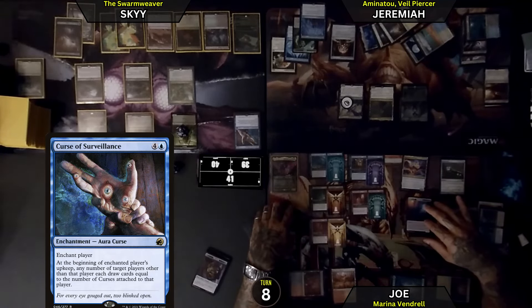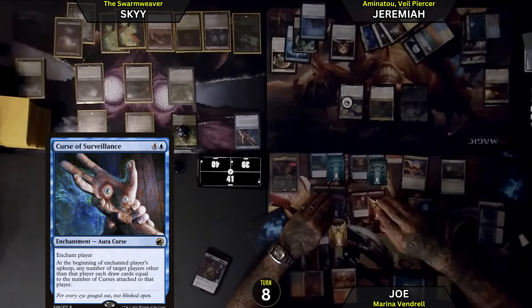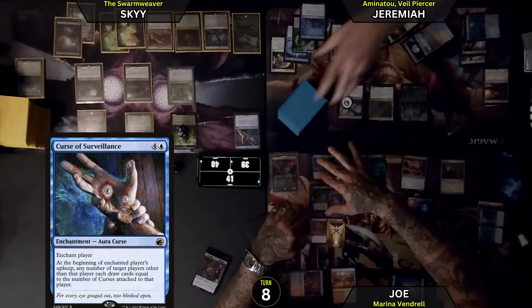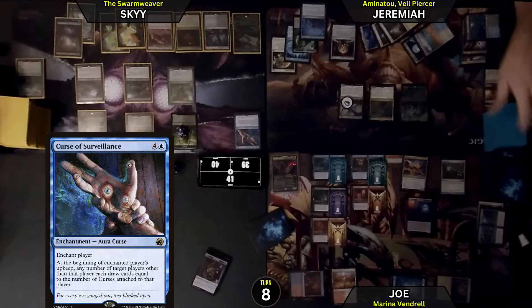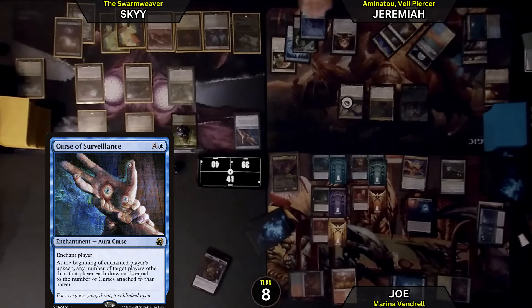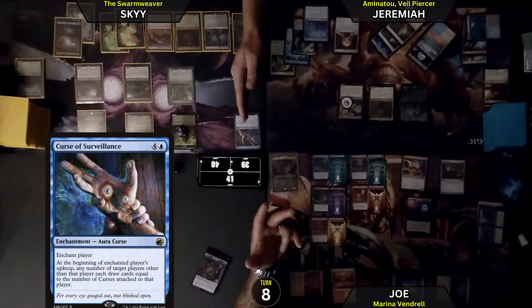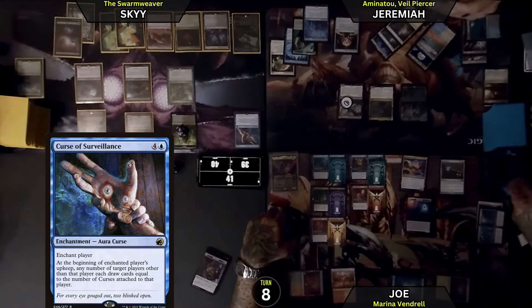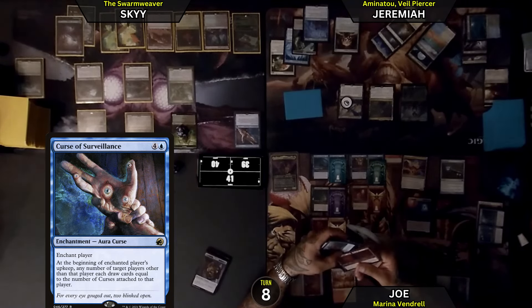Joe, me and you are buddies, right? We're enchantment bros, yeah? We don't need these bugs all up in our business. I'll be real — bugs, I'm kind of hoping he can help me with some of the... You have some stuff that's a little too scary to make friends with — like the Sphere of Safety. With this on the stack still, it'll resolve — Joe, me and you both draw a card. I do appreciate that — gets me one closer to another land. The curse is on you.